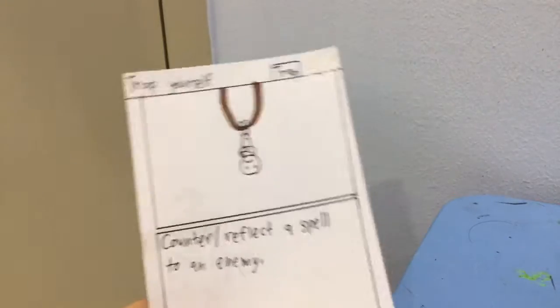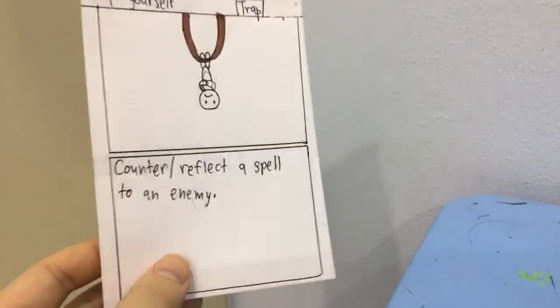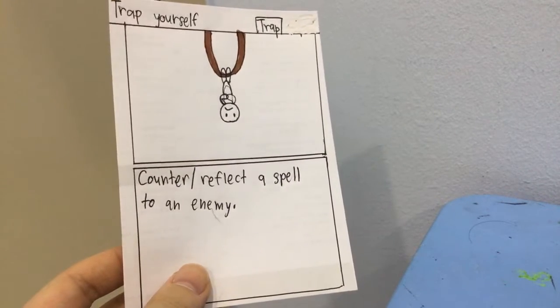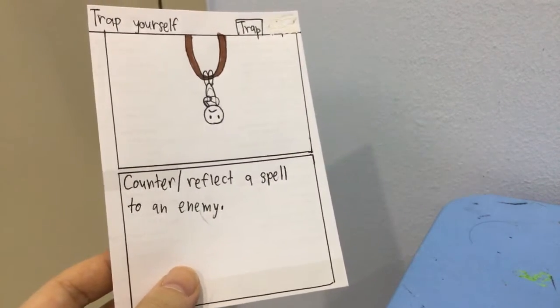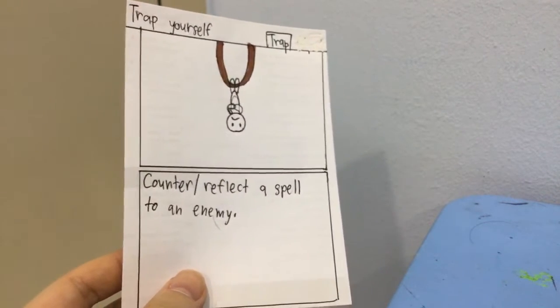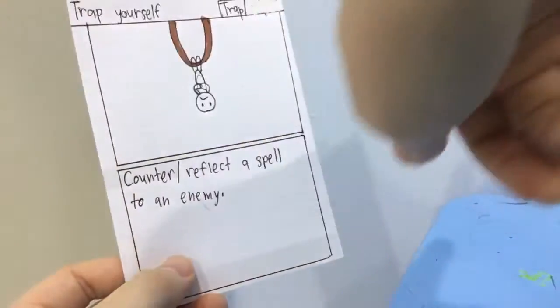Trap is a new type. You can play this whenever something happens. Counter reflect an enemy spell to an enemy. So if an opponent plays a spell like deal 3 damage to your hero, then you can play this and reflect it to their own enemies.